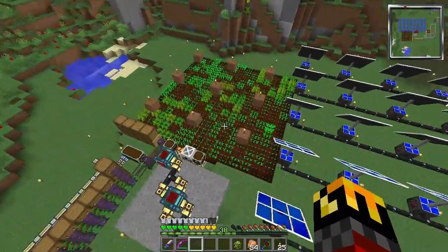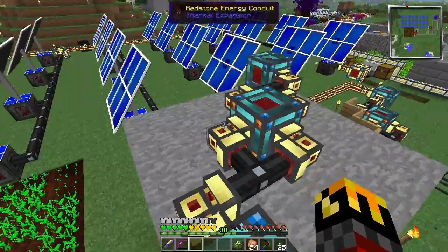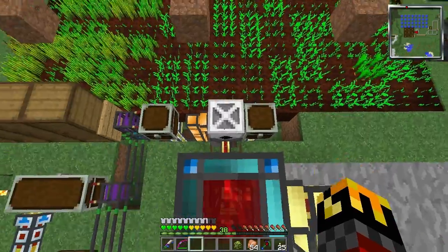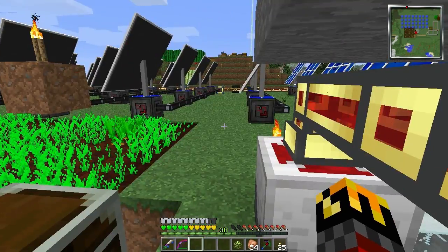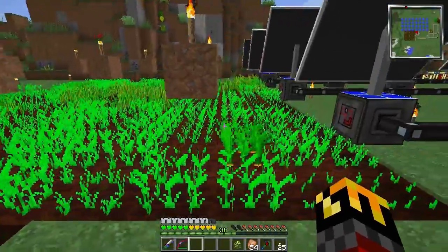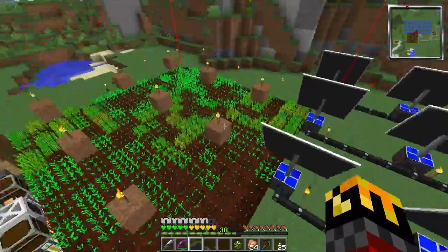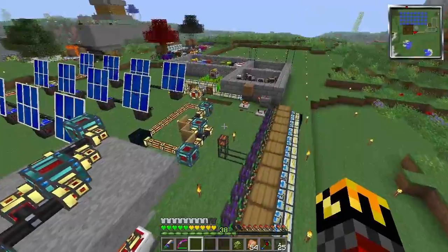Over here there was a bit of a change — I have added a farm. This is one of those things I didn't want to make an entire episode out of because we've gone over this a thousand times already. It's the same as the tree farms over there, just using carrots, potatoes, and wheat instead of trees. Everything else is exactly the same except we're using silver upgrades instead of lapis upgrades, because lapis upgrades only increase by one whereas silver upgrades increase by six, giving me a 15 by 15 area — just inside of a chunk.